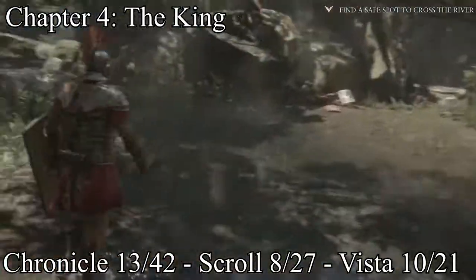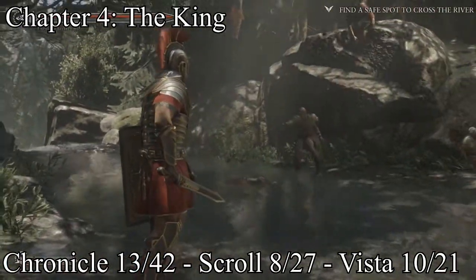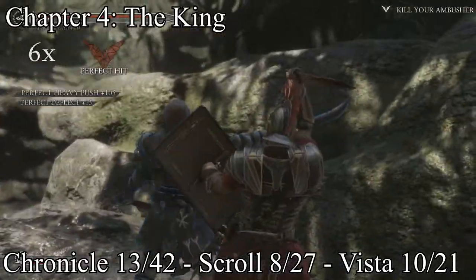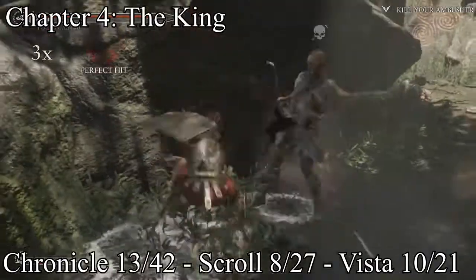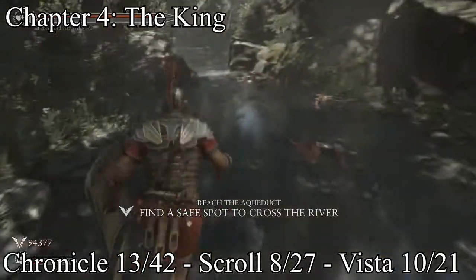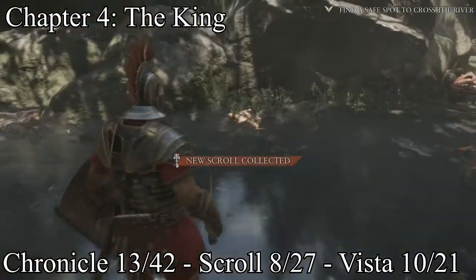This one is whenever you get a cutscene for this waterfall and you face your very first double-sword guy. After you deal with him — I was playing on the hardest difficulty — right after that you'll have the scroll right there on the river.